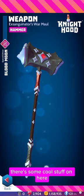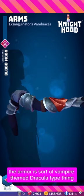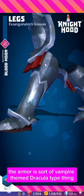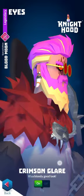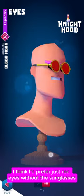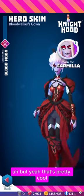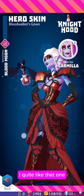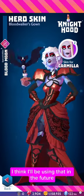There's some cool stuff on here. The armor is sort of vampire-themed Dracula type thing. These sunglasses — they turn their eyes red underneath. I think I'd have preferred just red eyes without the sunglasses, but that's pretty cool. The Carmilla skin is pretty good. I quite like that one, I think I'll be using that in the future.